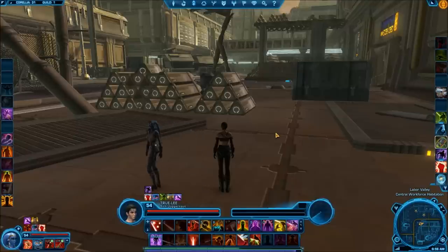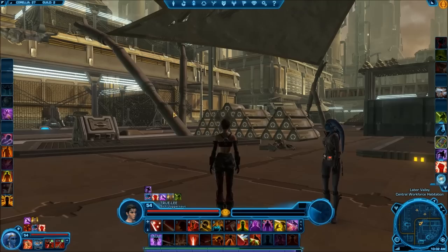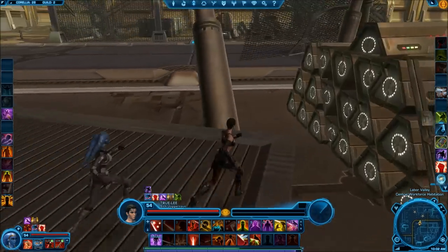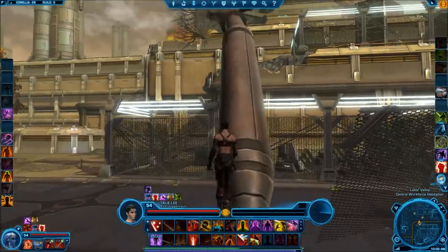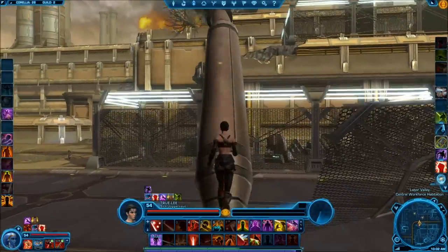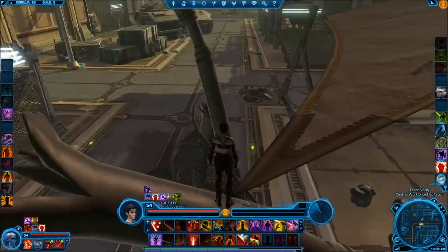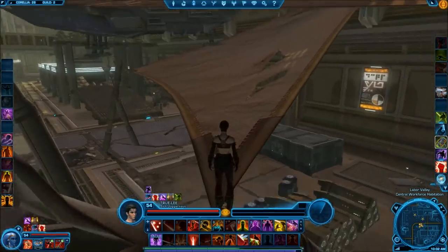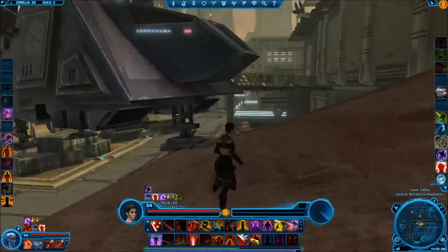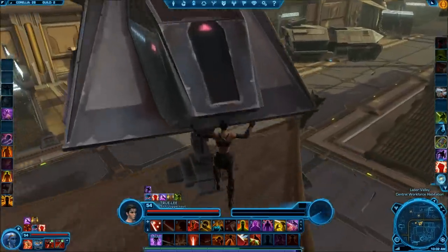This is one of the Datacrons that they have changed a little bit — there used to be a shortcut on this one but they have since removed it. Once you reach this area, what you're looking for is this sort of sideways pipe. Go ahead and make your way up the pipe, then scoot over to this cloth. Then what you'll need to do is jump on this sort of moving spaceship.